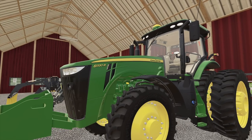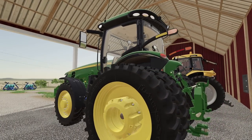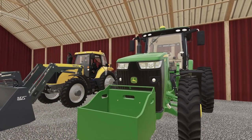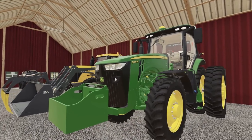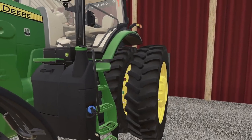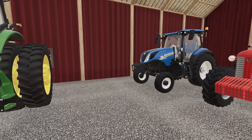Alright, we got an 8320R. I'm pretty sure he had this in Oregon — he must have brought this with him. Looks like he did put on a rock box in front of it, kind of nice. I like that he brought some of his green paint with him. Looks like he did a little updating. We got a little blue here — T6 125. Looks like a nice little old loader tractor or mowing tractor. Maybe put it on an auger or something like that.